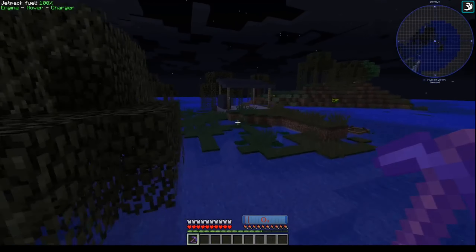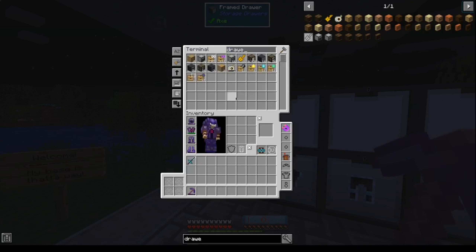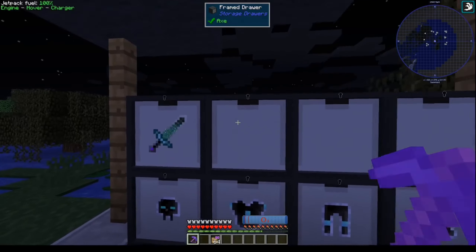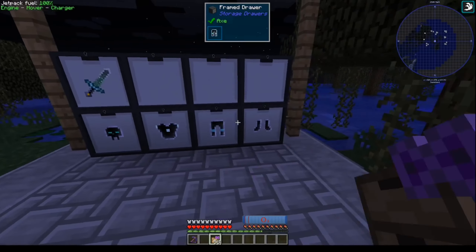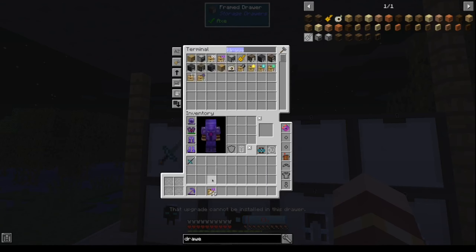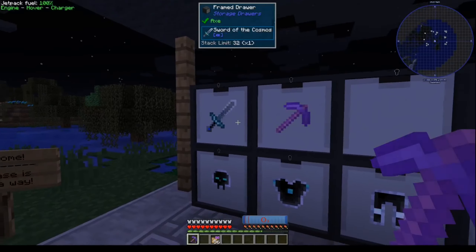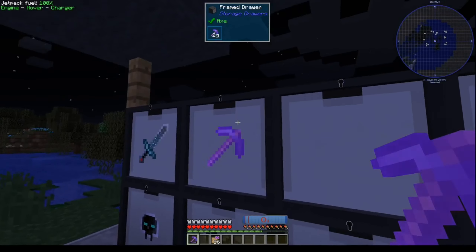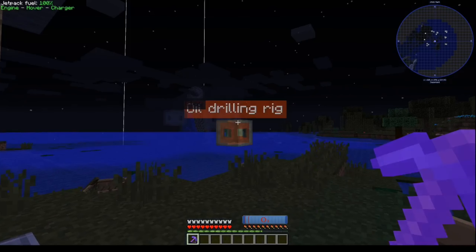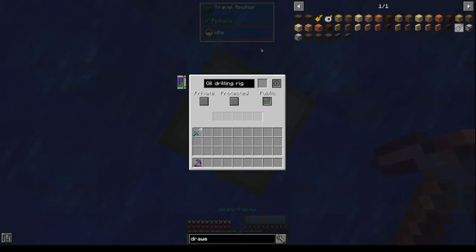I should put a storage upgrade on these ones too — I didn't put it in these ones. There you go, now you can actually get the stuff. We have infinite of everything, so you can use my pickaxe — it should have all the upgrades on it. These are all public, so you should be able to get access to all of these in the world download.